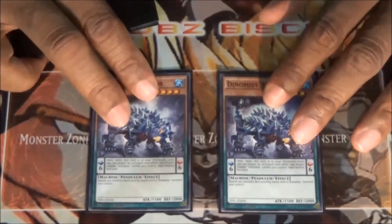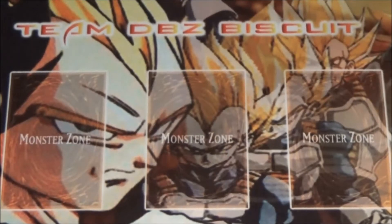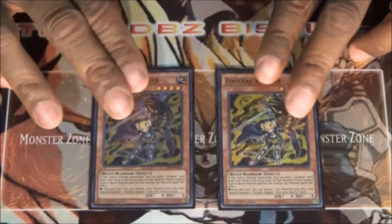Lastly for the Dinomist monsters, I'm running two Ankylos — just to be able to banish cards whenever your Dinomist monsters destroy something. Banish it right then and there so it's not a problem child for you anymore. I'm also running a small Zoo engine with two Dinomist — and two Zoodiac Ramram.